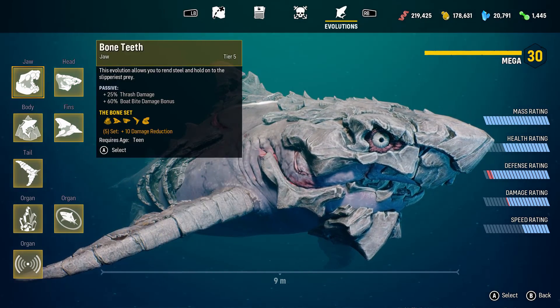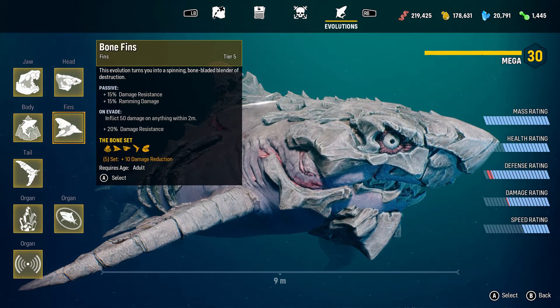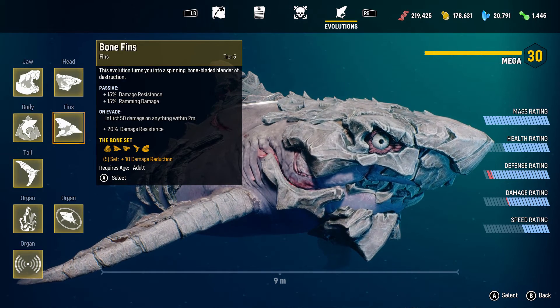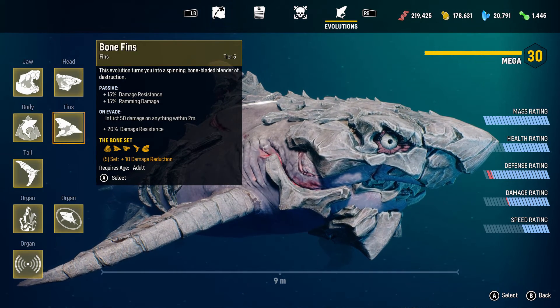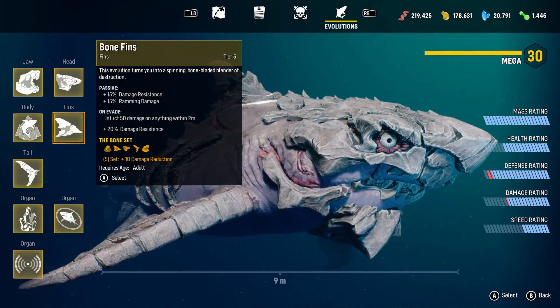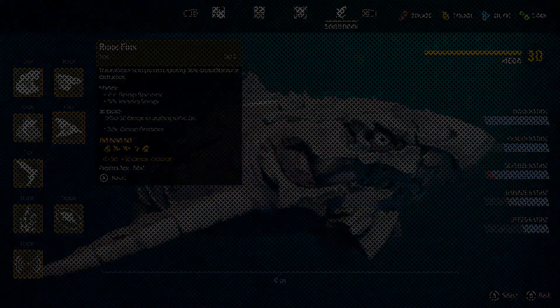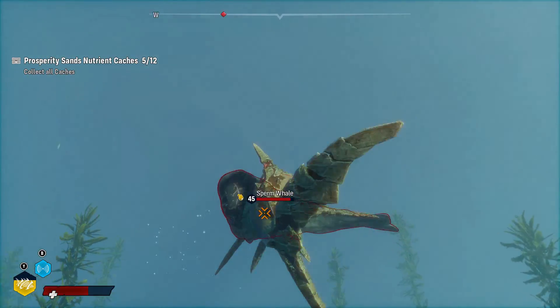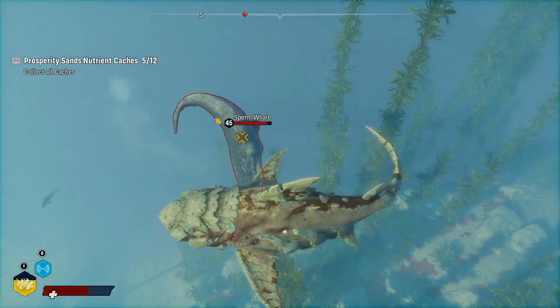Now, the fins also let you dodge away from different animals — anything that's aggravated. You can literally dodge super fast. And when you dodge, you actually do damage. It's tier five, so I do damage. That's that.